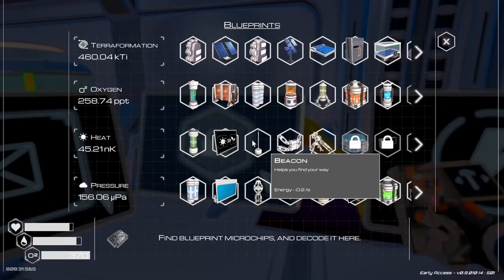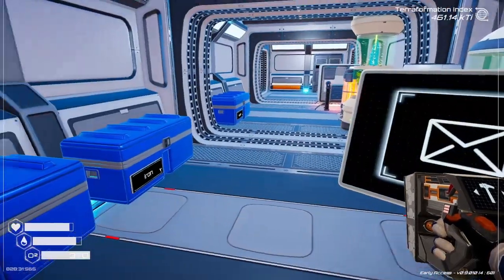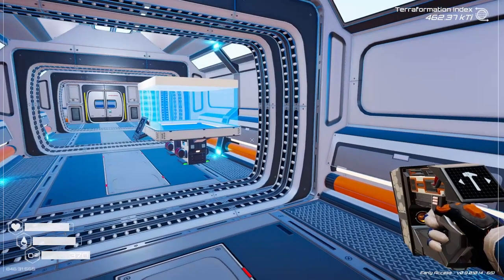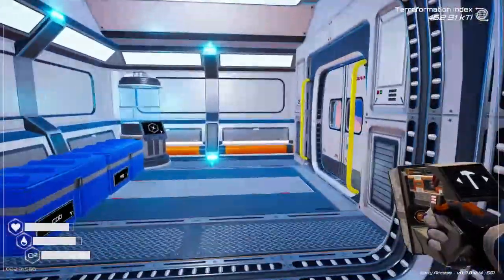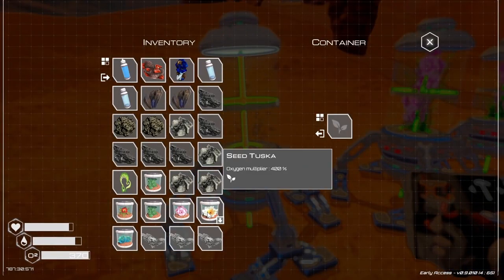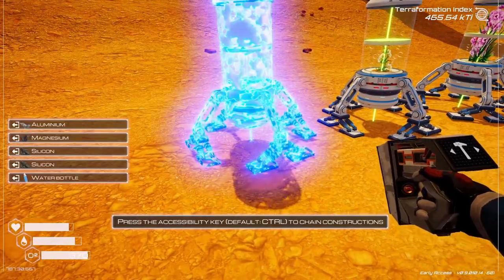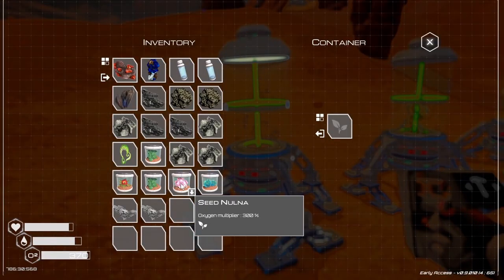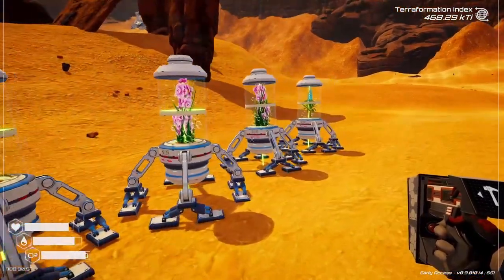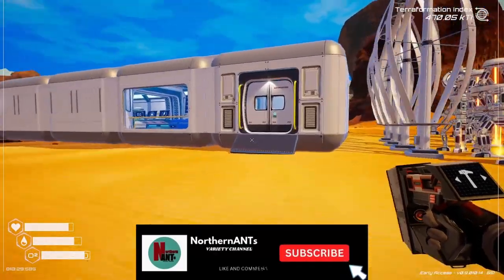I guess I should really read those but I don't really feel like it right now — the ore extractor, that's what I've been waiting for. Let's go make a couple more oxygen producers here. We're going to put the 400 percenter in that one and we've got another 300 percent — we'll put that one in there. I need more water now to make any more of those, but that should be good to get our oxygen helping out.